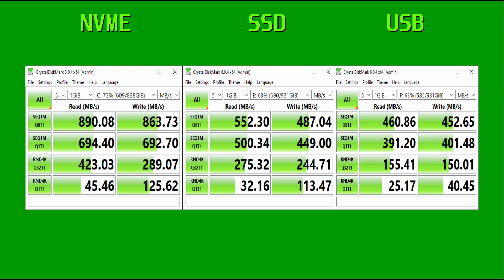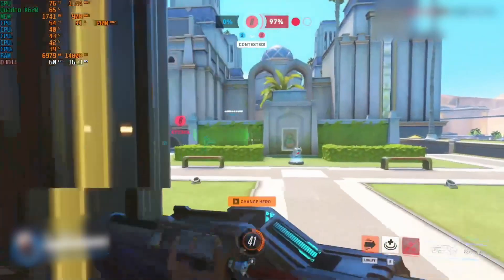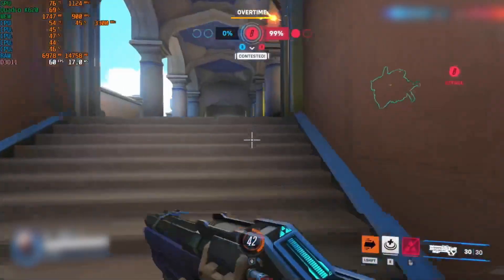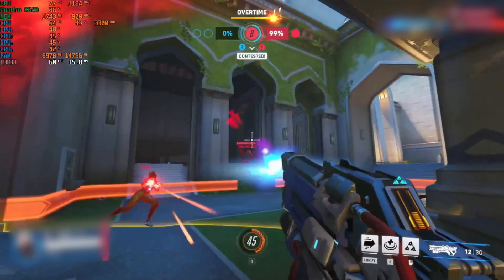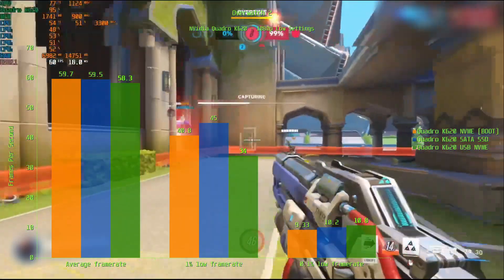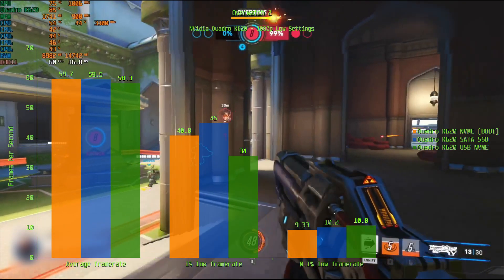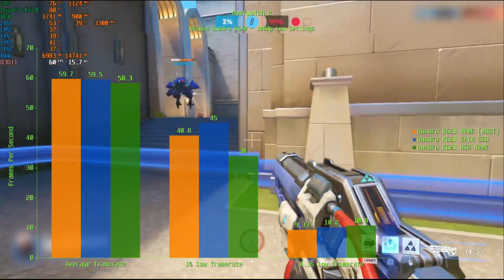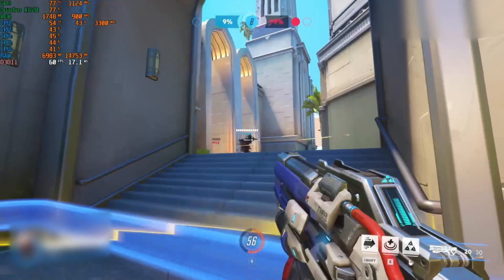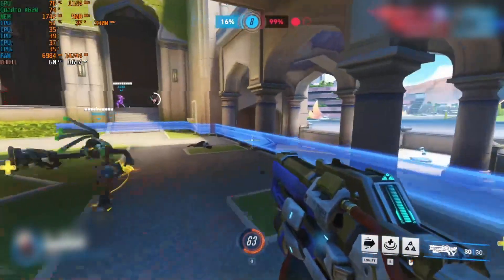So how does all this sequential and random performance impact gaming? Overwatch first — previously I found this title unplayable due to frequent stutters, but when running from an SSD it's a smooth experience. I can see that the i5-6500 is maxing out at times. I'll be focusing on the 1% and 0.1% results as average frame rates should be within a margin of error. For the 1% low, the SSD was the best with 45 FPS, followed by the NVMe with 40.8 FPS and finally the USB with 34 FPS. At the 0.1% low, the USB enclosure and SATA SSD are within a margin of error at about 10 FPS, while the NVMe is last with 9.33 FPS. You can run Overwatch from any of these storage mediums without a significant impact, but it would appear it's best on a SATA SSD, or at least a SATA SSD without your OS installed.